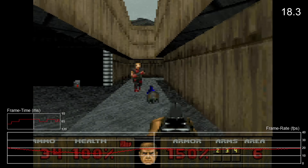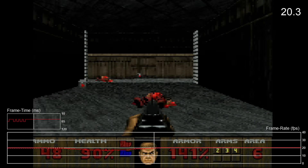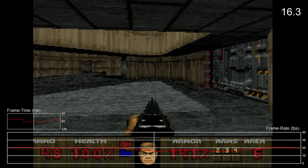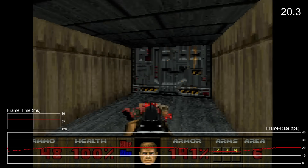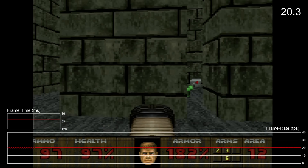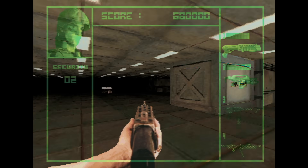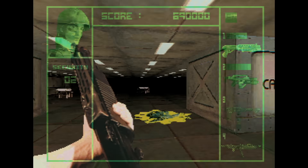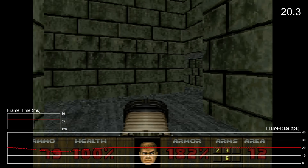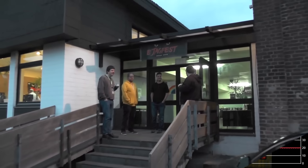How about performance? Compared to every other port examined thus far, the Jaguar version reigns supreme. The frame rate is capped at 20 frames per second, and the game manages to deliver that relatively often. The lowest performance on the Jag is equivalent to the fastest performance on Saturn Doom. Now granted, 20 FPS isn't exactly a high frame rate, but compared to the competition in 1994 it was pretty impressive. The well-regarded Alien vs. Predator on the Jag runs at a much lower frame rate than Doom while featuring more simplistic level design.